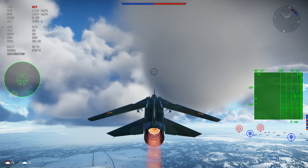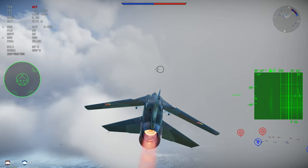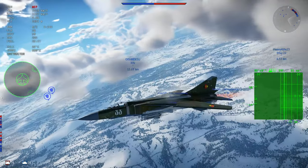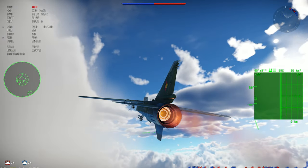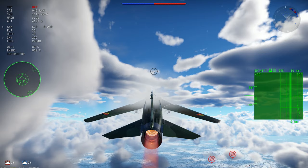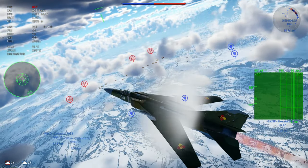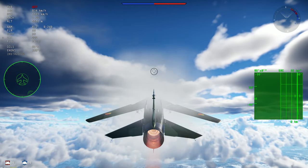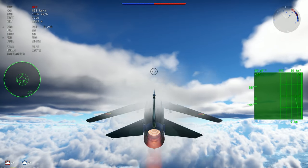First of all, we have the M and the MF. We're not going to talk about the MiG-23BN or the 27s. The M and the MF are very early versions of the MiG-23, from the early 70s — around 1971. When the ML came out, the 'L' means it is the lighter version of the M, which was the initial ML version.